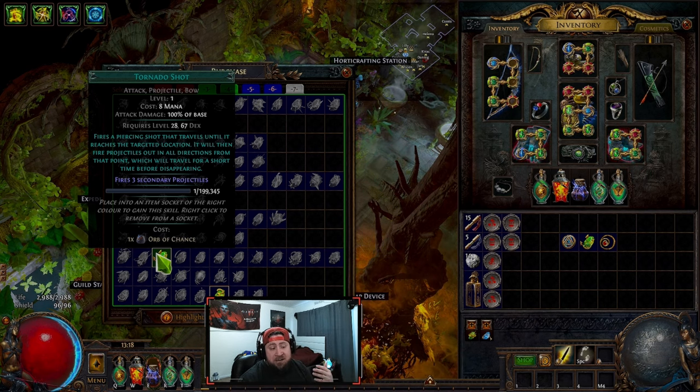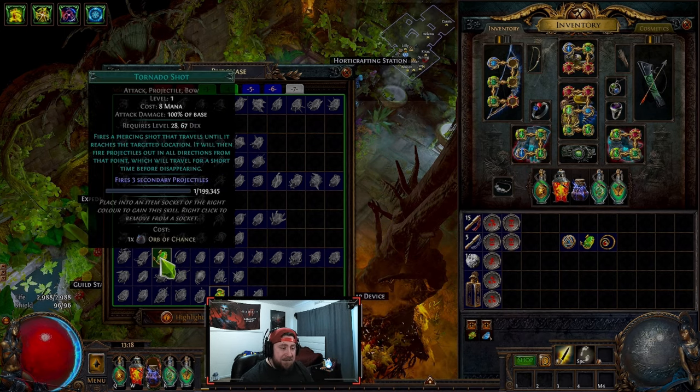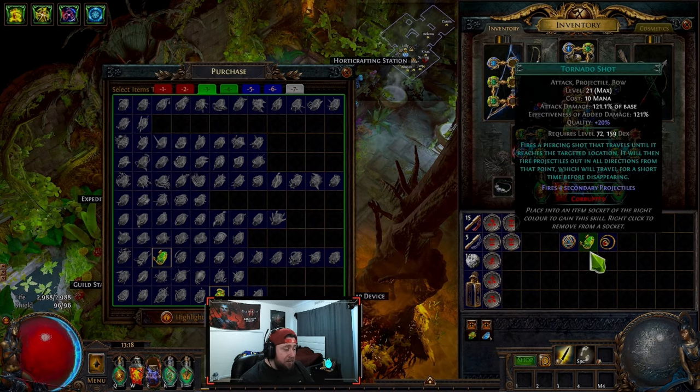Each gem also has a mana cost. This one costs 8 mana, and I have 59 mana so I can cast it. Another gem here is going to cost me 10 mana, so I'll be able to cast it multiple times.